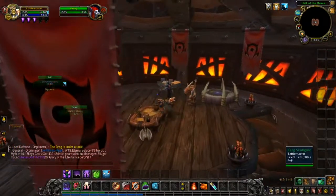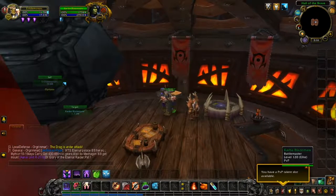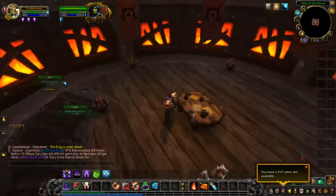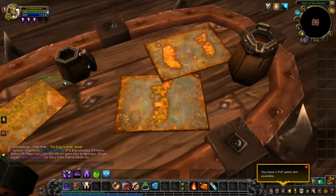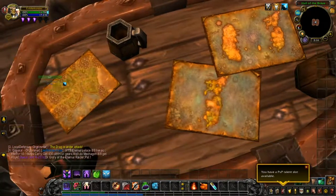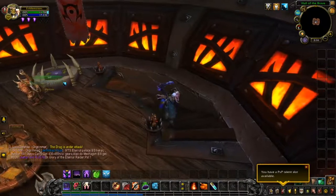Up here is the battleground master — if you want to queue for some PvP, same as before, you can queue from here. There are just those two NPCs. There's also an Azeroth map on the wall — if you look closely, you can see Azeroth. This is what Azeroth used to look like, and this part here is the Hinterlands.